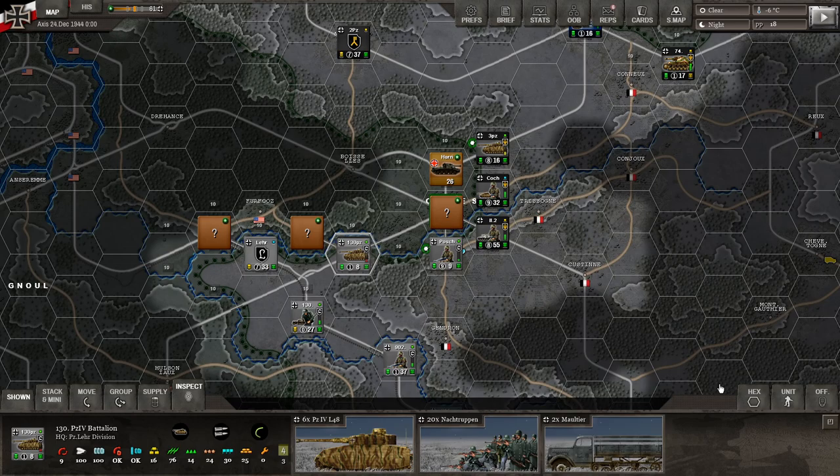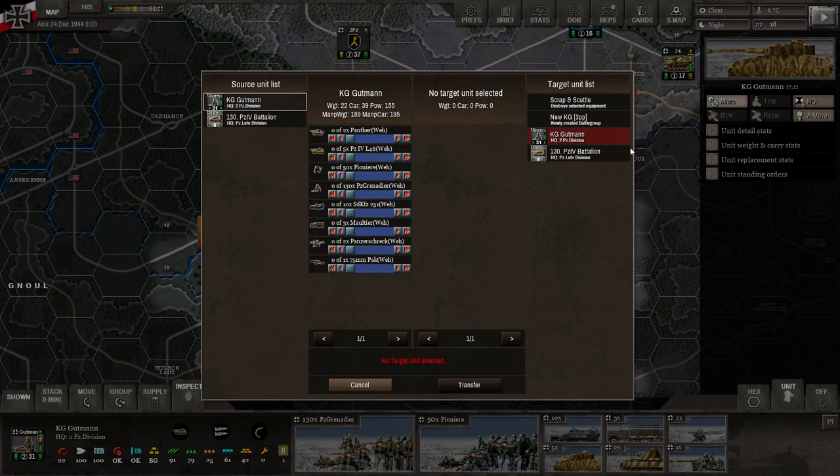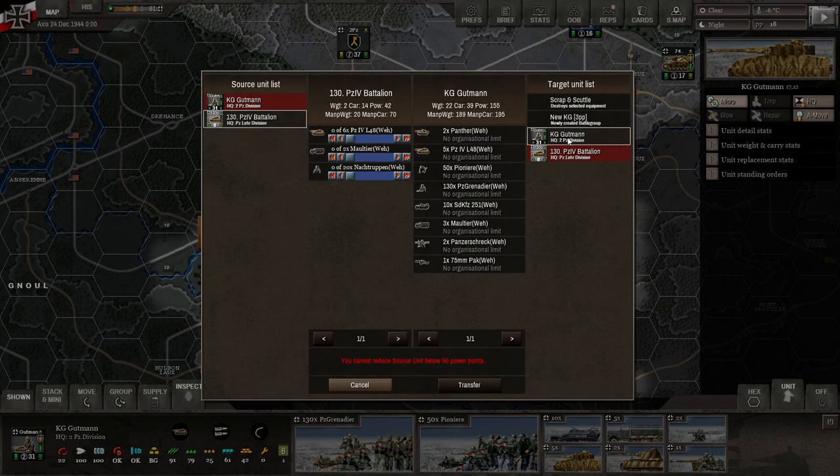What you want to do — and you have some tanks here and a lot more Panzer Grenadiers — is to consolidate this unit. So what we're going to do is click the unit and then click 'micro,' as in micromanage it. We want to start with this weaker unit that we want to get rid of and target this other unit.